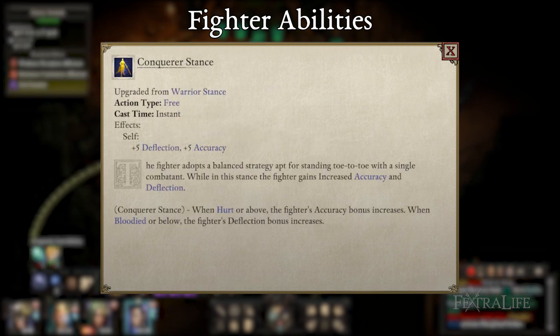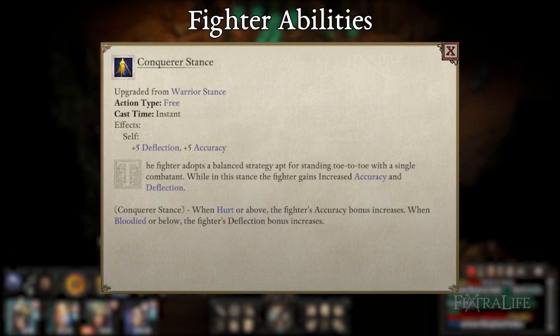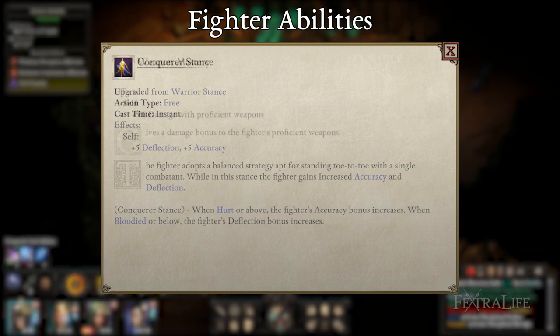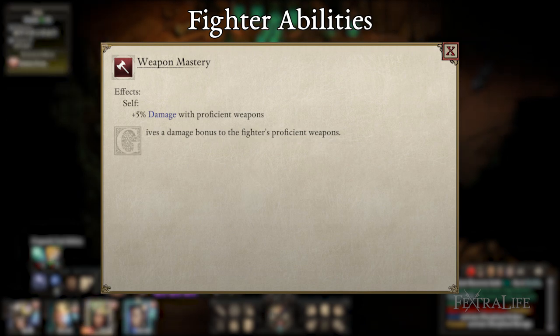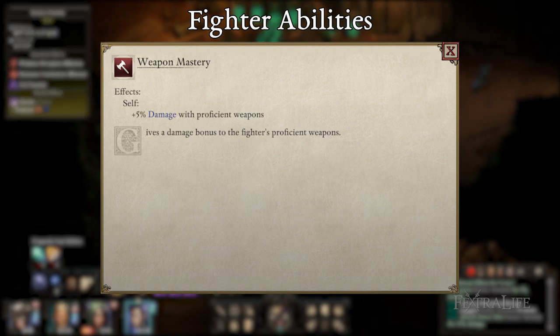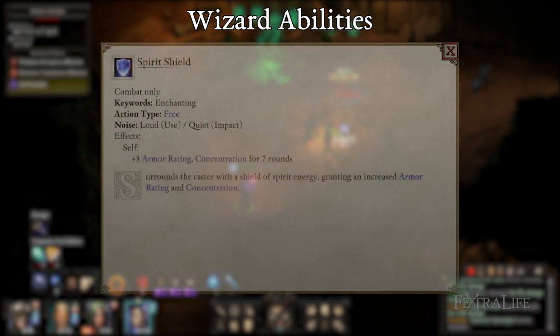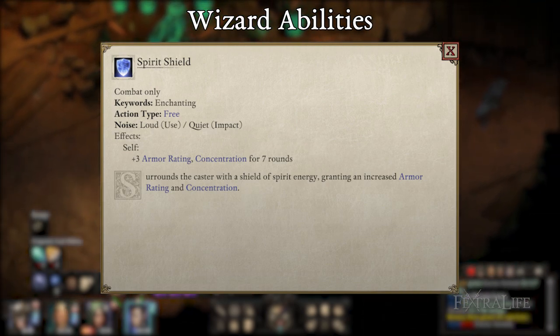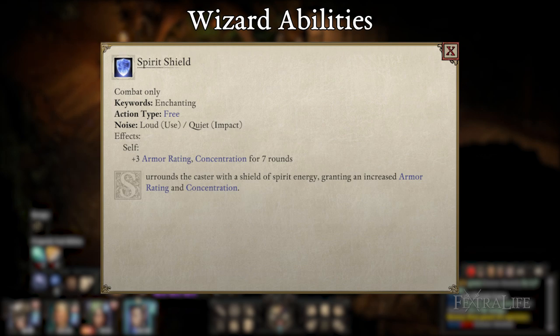Conqueror's Stance further increases your accuracy with spells and weapons by +5 — you can never have too much accuracy. Weapon Mastery is another passive that increases damage, and fighters possess many such passives, which is great. Moving to Wizard Abilities: Spirit Shield is a good early-game source of armor and concentration with a really long duration, which will help keep Aloth alive and prevent interrupts from his spells.